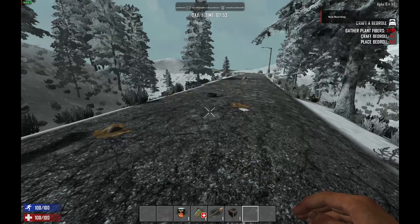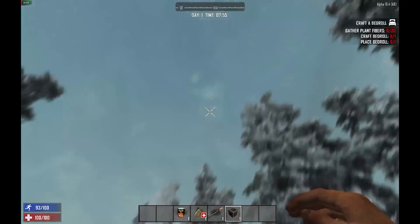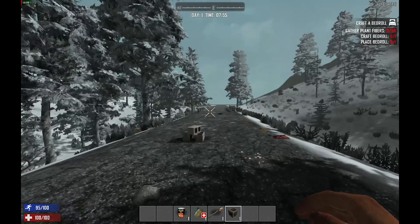Finally, in 7 Days to Die, we got a minimum frame rate of 51fps, a maximum frame rate of exactly 100fps, and an average frame rate of 58.7fps.